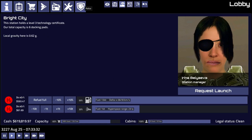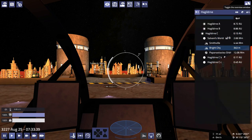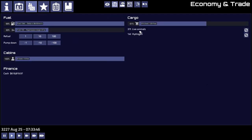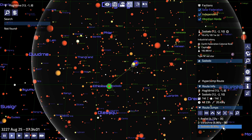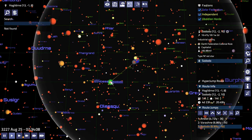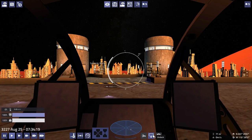We're here at Bright City on Salavani's World in Hagelder, and we are set up to do some smuggling this time — smuggling some live animals. We're going to take these live animals all the way up to Sudodo. It's a bit of a trip, three jumps, but the last one's a doozy. Sudodo actually has live animals as illegal trade, so we can actually smuggle them there. Let's leave Bright City.